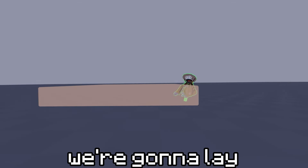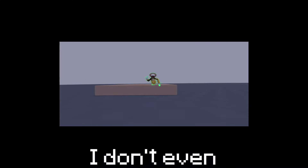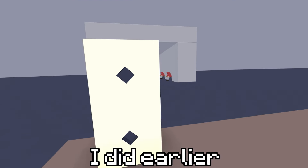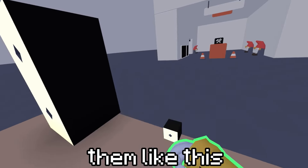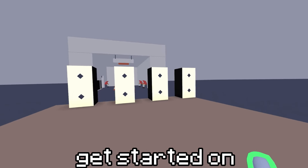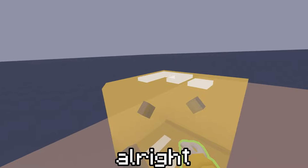Alright, so step one — we're going to lay down the biggest piece of wood. I don't even know what it's called. For the sake of this video I'm going to be using screens like I did earlier, and you're just going to want to place them like this with a space in between, just like that. Now we can actually get started on making the randomizer.